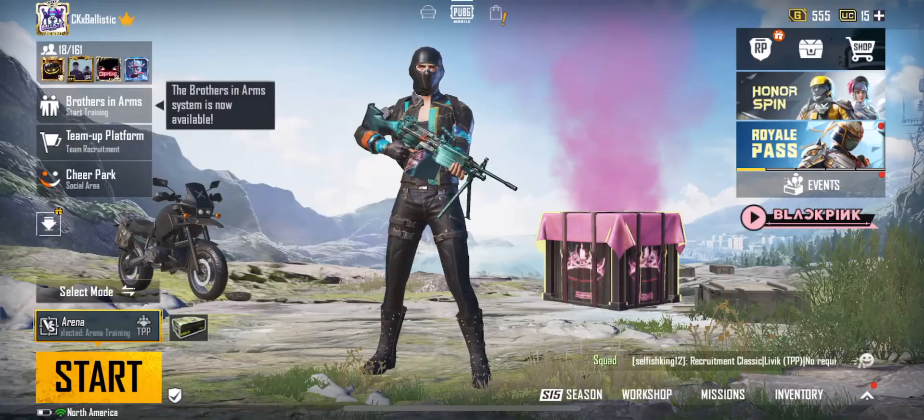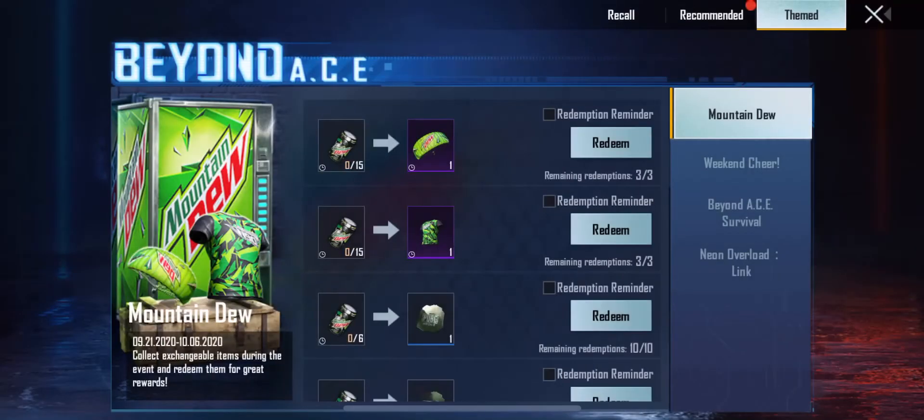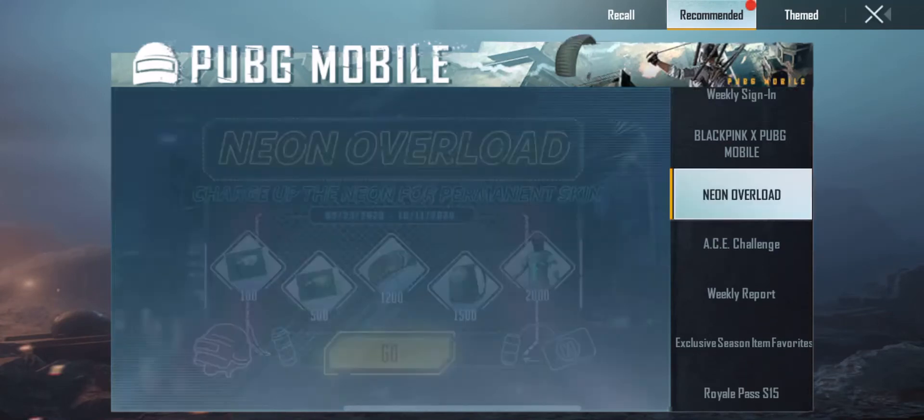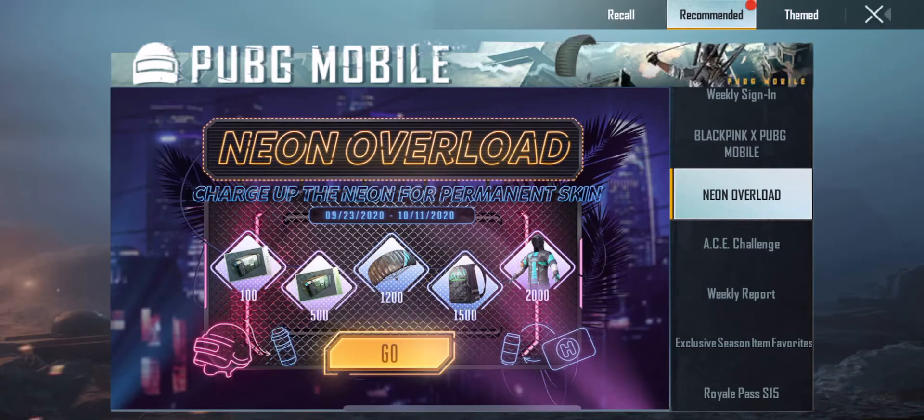First you go into the bench section, then at the top you see Recommended — go there. On the third item you see Neon Overload, just go there, and you can already see the three skins you're gonna get as well as two crate coupons.